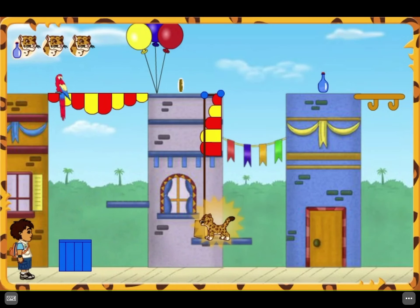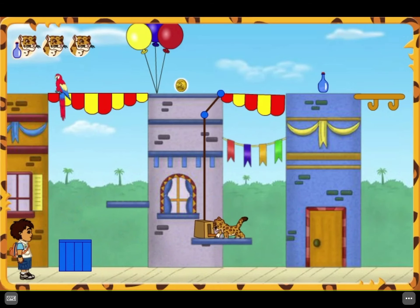I bet I could jump there! Great! We opened the canopy! Now Diego can walk across it!